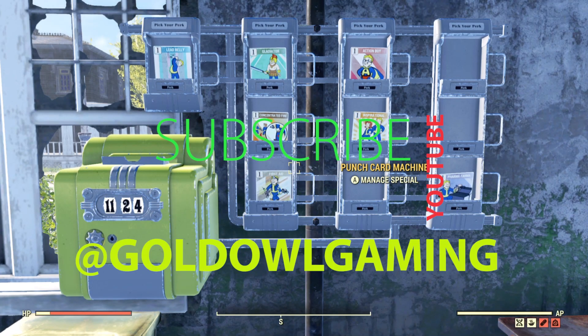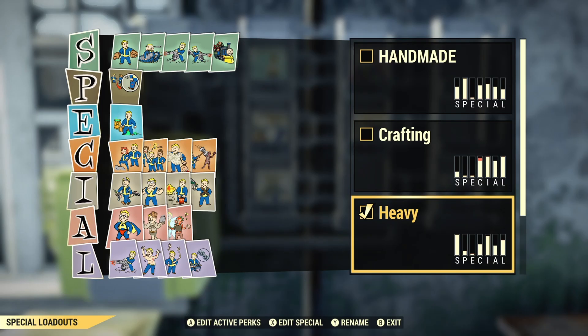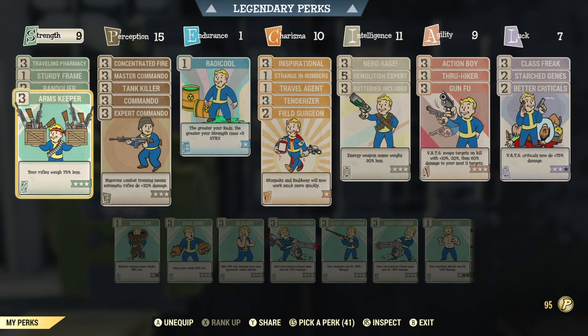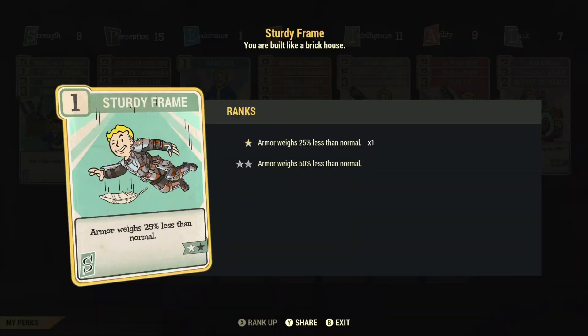Hey YouTubers, fellow subscribers, Fallout 76 players, please like and subscribe at Gold Owl Gaming. I just wanted to share my loadout for Fallout 76 — a bloodied or low health high radiation build. Starting up first: traveling pharmacy, sturdy frame.